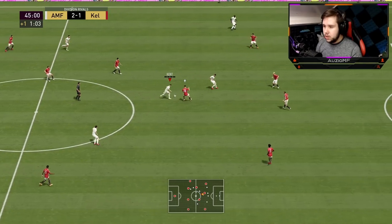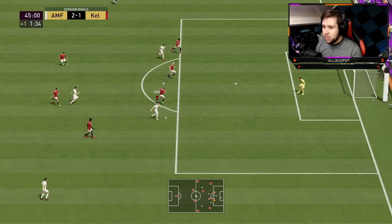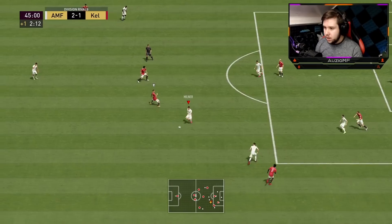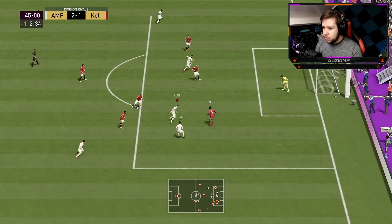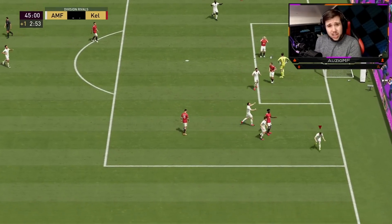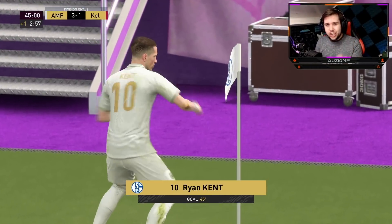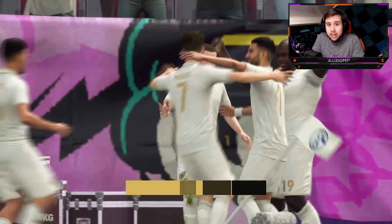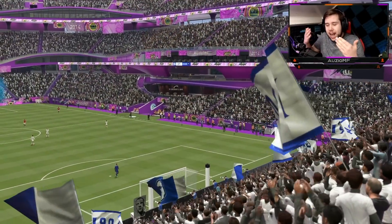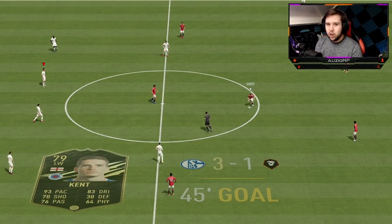Going to give it to Kent, little R1 turn, give it to Mahrez, give it back to Kent — use that pace to get into space. Look how fast he is. Nice little turn, look at the dribbling — do you see this guy's agility? The guy has 99 agility on his base card — I didn't boost that with a Marksman chem style. All I did was boost the dribbling, and this is what you get. This is why Marksman is the way to go.